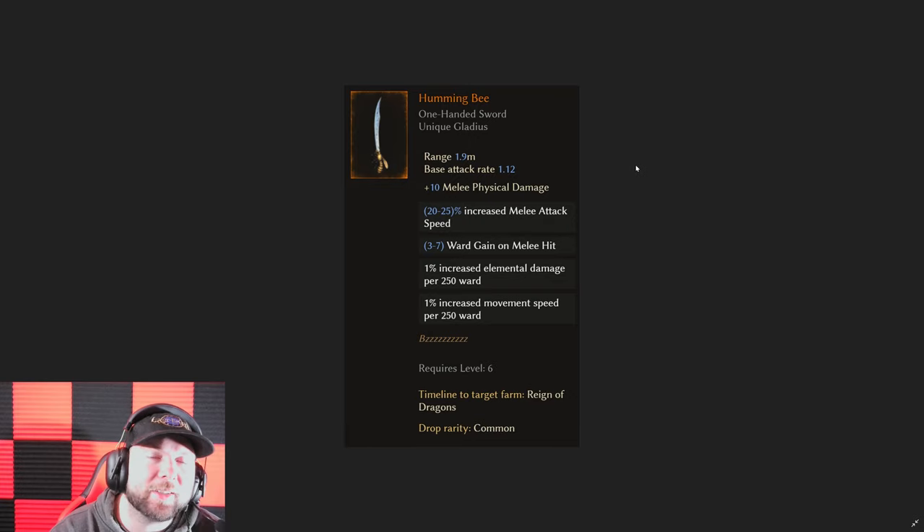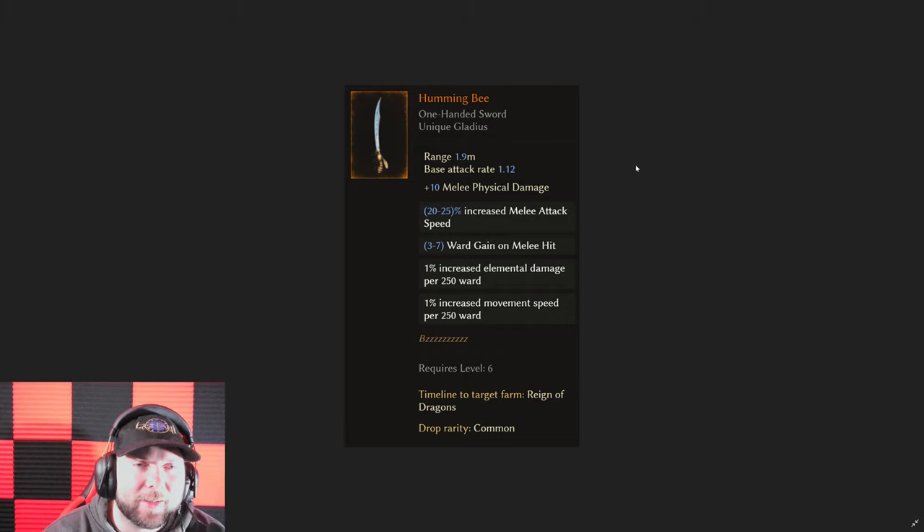The Humming Bee already is something that's awesome — people love it, you get all that ward on melee hit and it attacks very fast. But now you get to add more things to it: damage, crit chance, health on hit — a lot of crazy things you can do with the Humming Bee that are going to make it even more powerful for the leveling process and perhaps even into the end game.